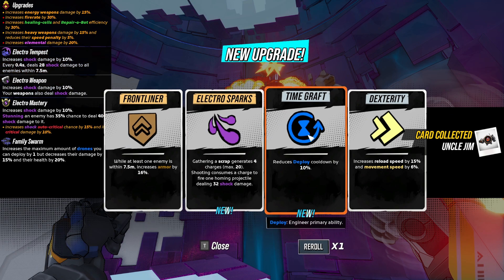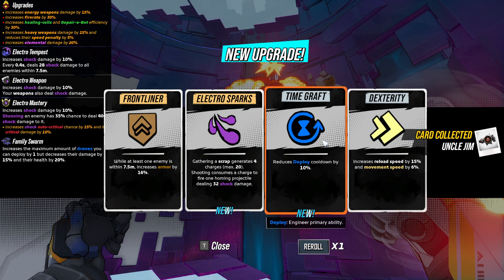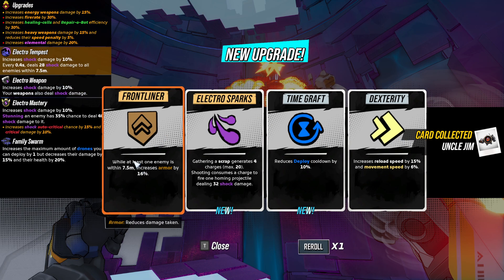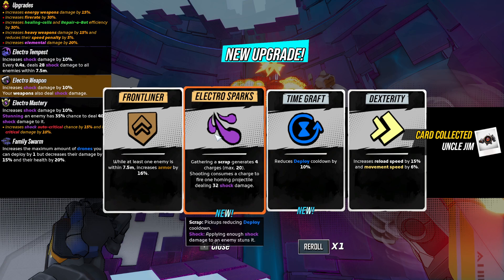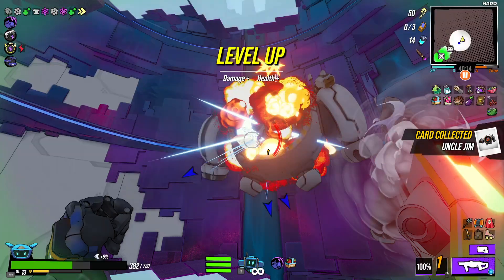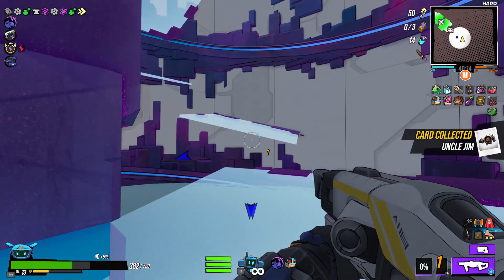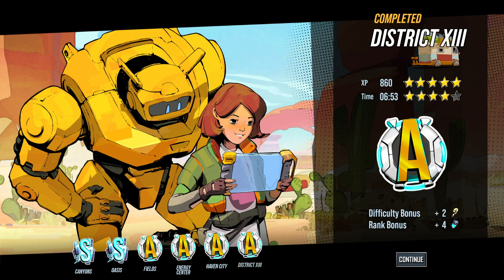Level up — what do we get? Reload speed? Movement speed? I'm not sure how the babies are doing but that's fine. They dead? They dead. I'd rather have electro armor — chroma armor, whatever it's called. Let's go with dex. No babies are fine, man — it's just me getting messed up. The good times keep rolling.